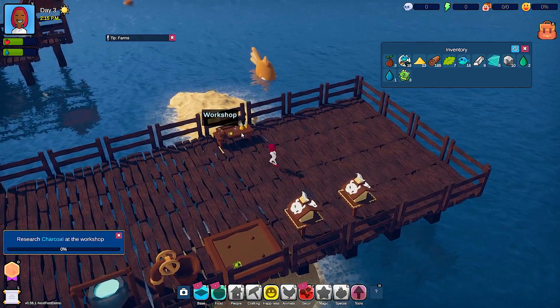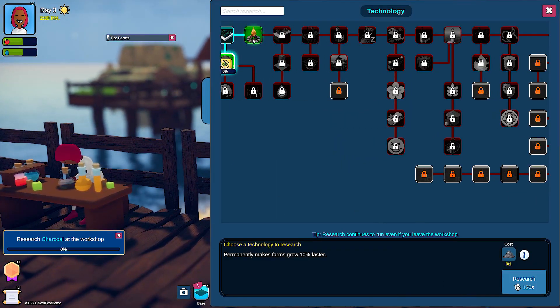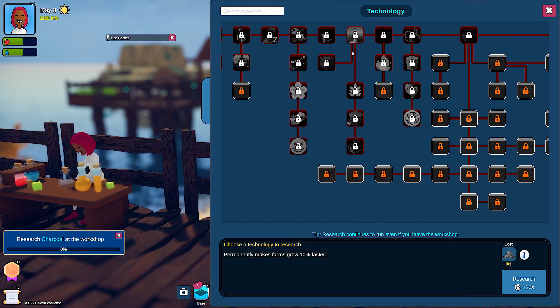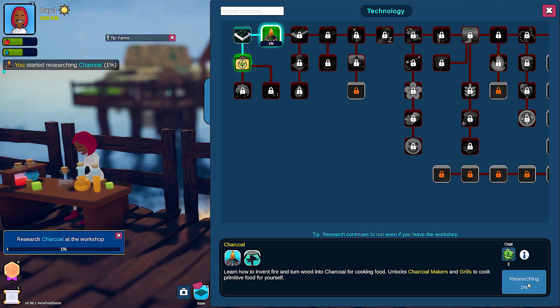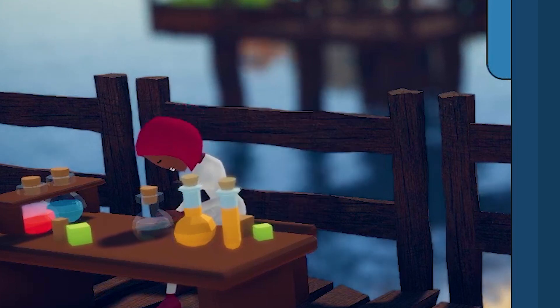Research charcoal — I can do that now. It's funny that researching costs resources kind of related to it. Like, I don't know why I need a raw vegetable to learn about charcoal. But game logic is fine logic — I am hard at work with my science beakers.